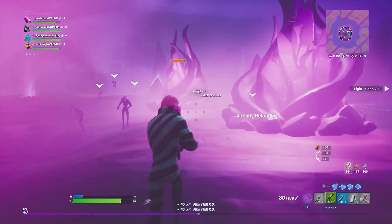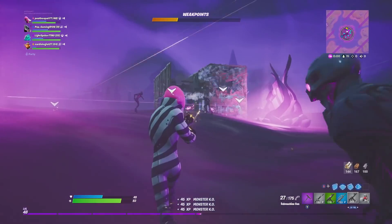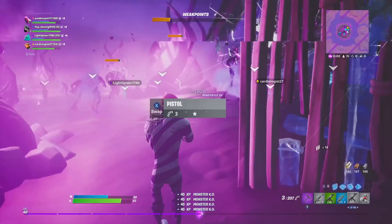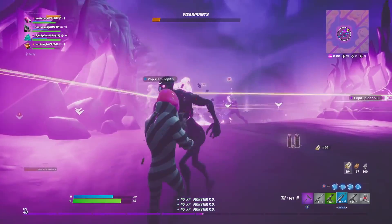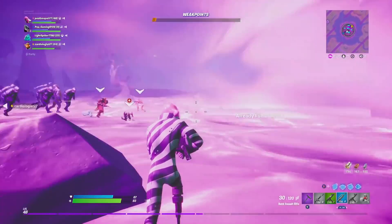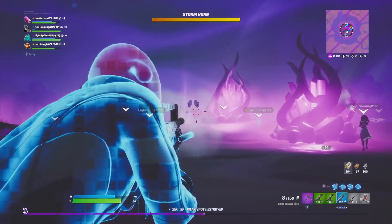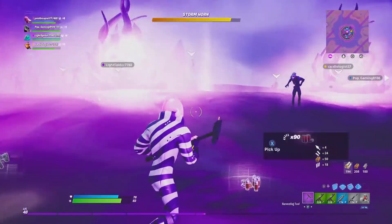Stage one is very easy — all you've got to do is eliminate husks and deal damage to the Storm King on his weak points. You'll see it pop up at the top when his weak points appear. You can also just keep destroying husks if you want. I like to farm up mats, ammo, and lucky drops off the husks themselves. You'll also gain loot from destroying spawners — mainly meds like slurp, chug splashes, med kits, bandages, and bandage launchers. In the first few rounds I'd aim to build up a bunch of chug splashes as they come in handy later.